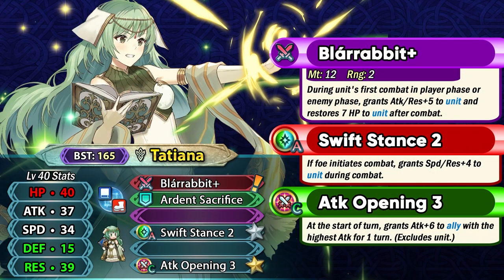The first unit I'm gonna be talking about is Tatiana, and she's technically a free-to-play unit because we get two 5-star copies of her from the midpoint quests. That is really amazing for anyone who's trying to build her up as a plus 10 merge project because it saves you 40,000 feathers, so if you do get the 5-star copies of her, the cost is gonna be lower for you.